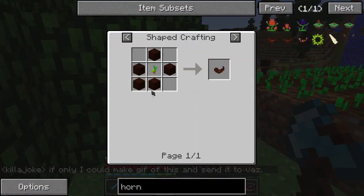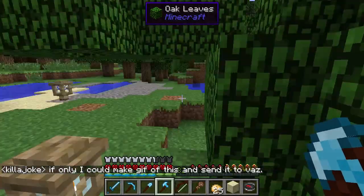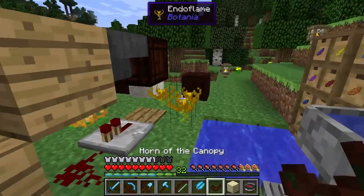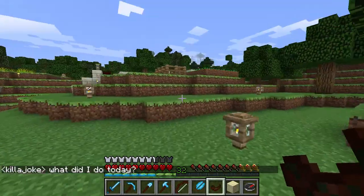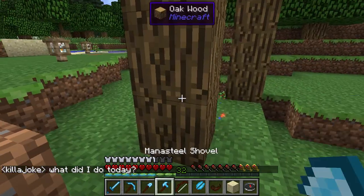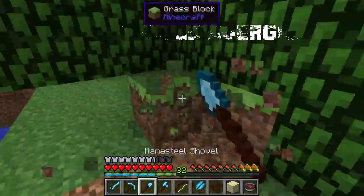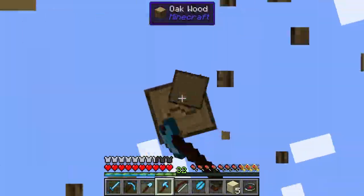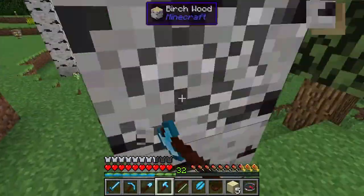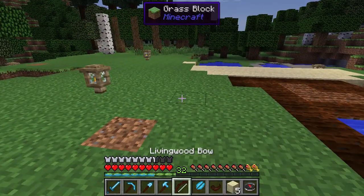These trees are pissing me off. Horn of the Wild, Living Wood, Pasture Seeds — Pasture Seeds is grass. I need birch leaves for the canopy — birch leaves, or I'm going to go crazy. Let's solve this tree problem once and for all. Go away. That's how it's done — I clear. Now I've got some room to make a decent farm. That only took forever.